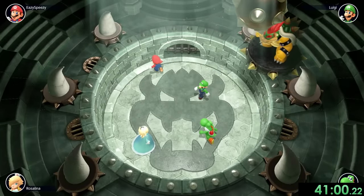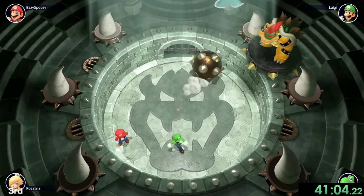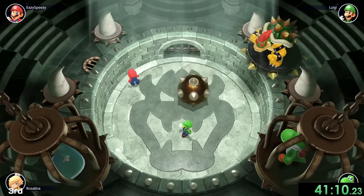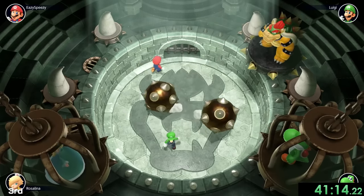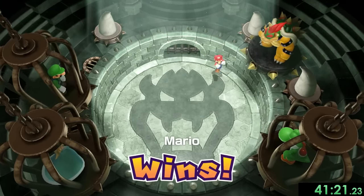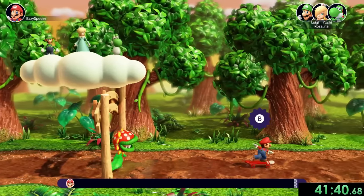Next up is Pit Boss where Bowser is going to throw a bunch of spiky balls down at us, and obviously they're going to try to kill us. There goes Yoshi and Rosalina at the same time — that was really good. And Luigi, please — he was just playing with my heart right there, kind of juking all these things. Unfortunately for him though, once there are three balls he gets taken out, we take another one. And with that, we're done with the Bowser minigames and onto the 1v3 minigames.